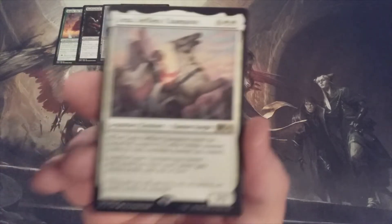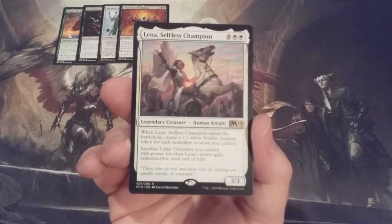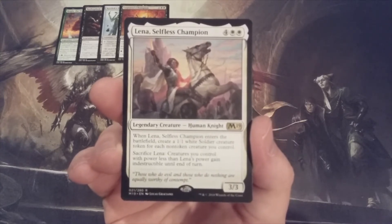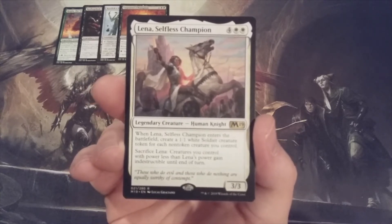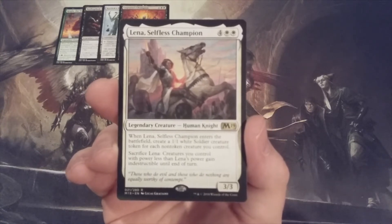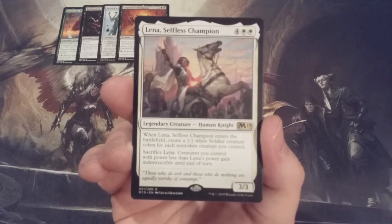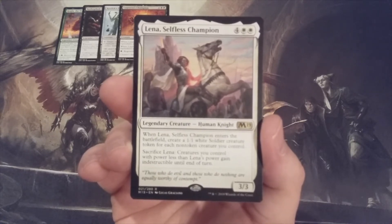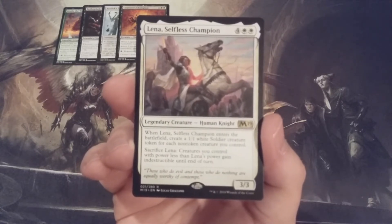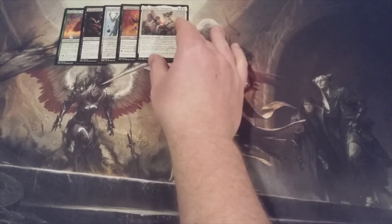Hitting the one-quarter mark, creature number five: we have Lena, Selfless Champion, a 3-3. When she ETBs, we create a 1-1 white soldier creature token for each non-token creature we control. Unfortunately, Lena will not create any white soldier creature tokens at all, because every creature is going to be a token copy of a creature summoned from the cube. We can sacrifice Lena, and creatures we control with power less than Lena's power gain indestructible until end of turn. Sinking six mana into your Momir Vig Avatar and getting a 3-3 that gives a restricted, temporary indestructible ability — that's a feel-bad moment from the six-drop.